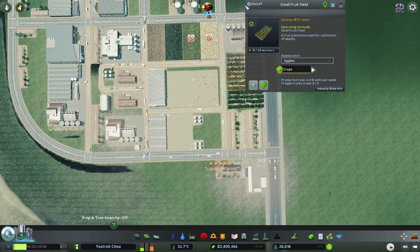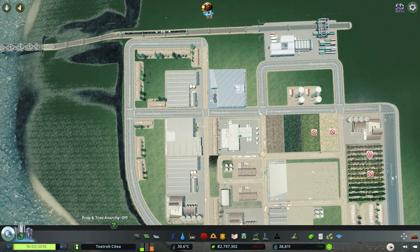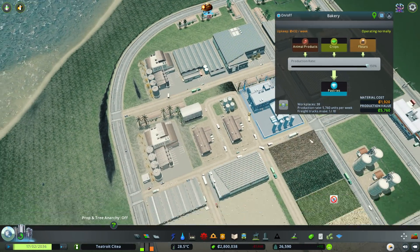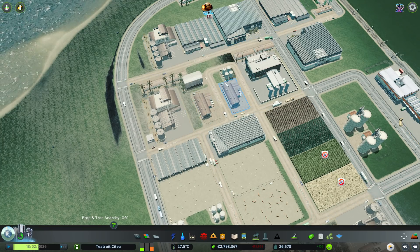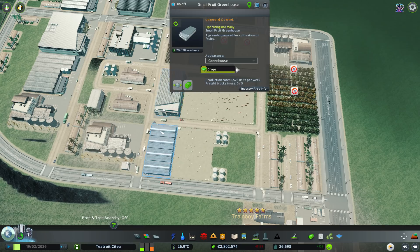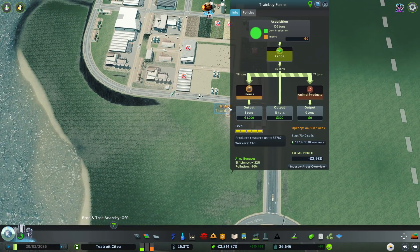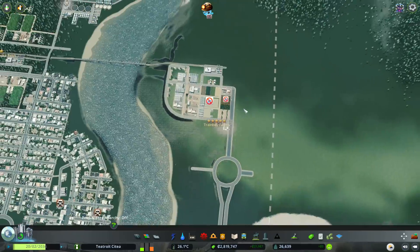So what I'd possibly do is turn off some of these fields. They're only about 12 a week each, but we've just got so many — all of these are making crops, plus four medium greenhouses. That's why we're overladen with crops. I added another flower milling, but that's costing us as well. I'm going to turn off a couple of those and see how that balances things out. Our upkeep should drop down.